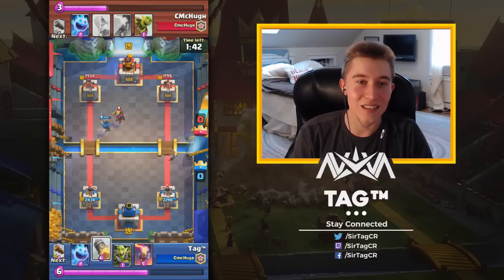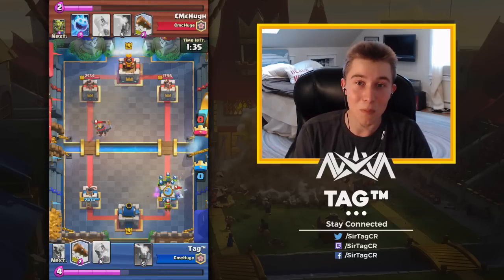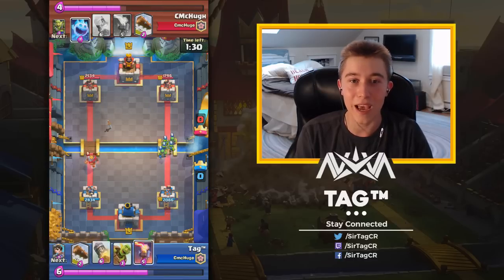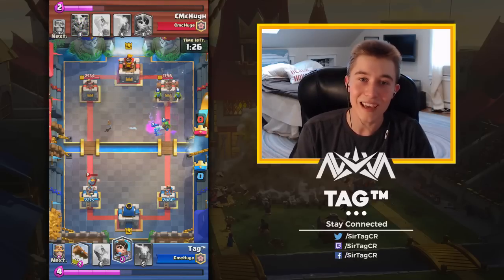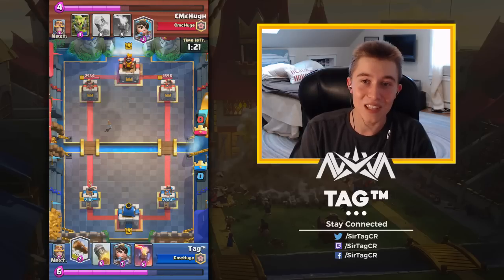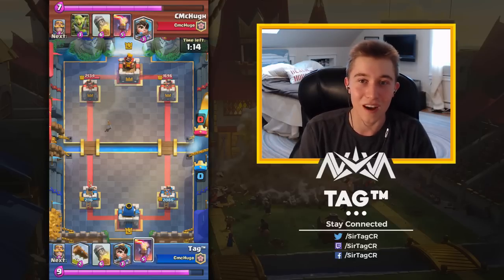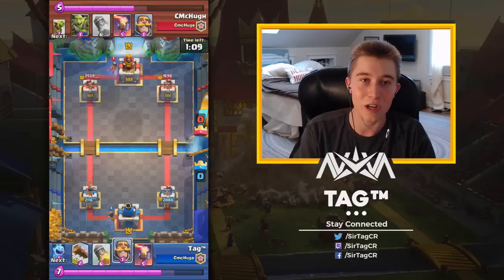CMC is definitely one of those guys that just makes his opponent make mistakes, and that's why he's one of the best players. Right there I made a mistake for sure — I didn't drop my Goblin Gang fast enough because I thought he was going to go in for a log. The mind games of CMC: he doesn't pull the trigger, he deems it too risky. As a result, I took a little bit too much unnecessary damage. I should have dropped my Goblin Gang a little bit earlier.